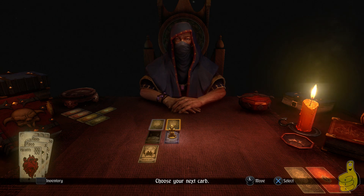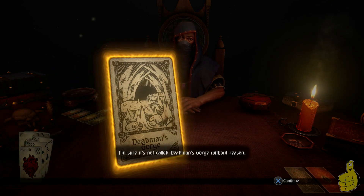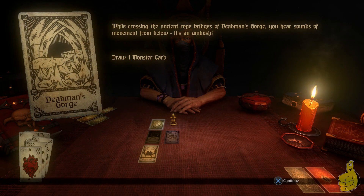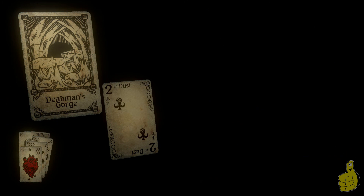The game comes out on PS4, Xbox One, and PC on Tuesday, February 17th in the US. I don't know if it has a different release date for Europe and Asian territories — I probably should have looked but I didn't. I'm not sure on the price yet either. The next card is Dead Man's Gorge, which is basically just an ambush — we get two Dusts again, just two bandits, so pretty easy.